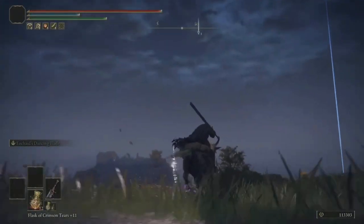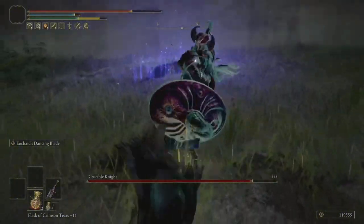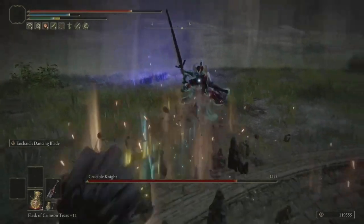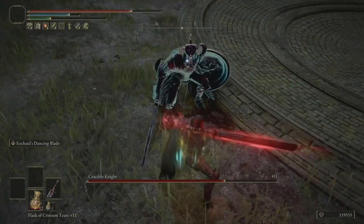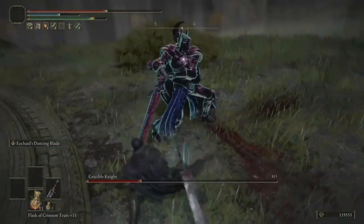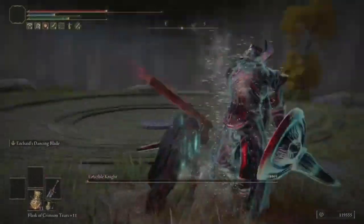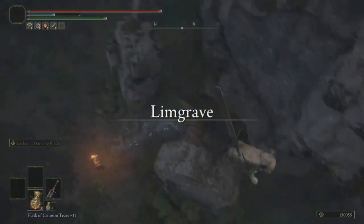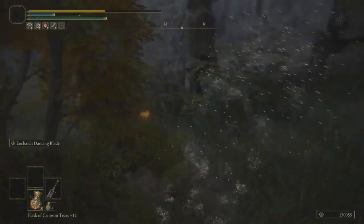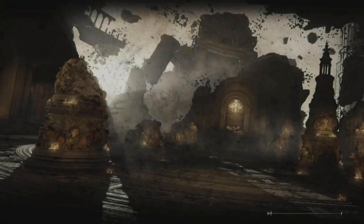Look at that beautiful view right there. Can I use this horse to get up this cliff? Thank you. He doesn't take that much damage — I know all your moves now, buddy. Boom — see ya. I'm probably going to die to my own stupidity more than these bosses. Fall damage is my worst enemy in this game — the bosses are grand, but when it comes to fall damage, that is where I die most.